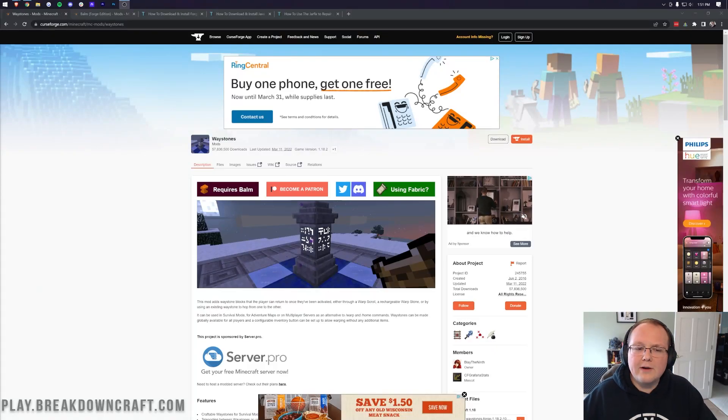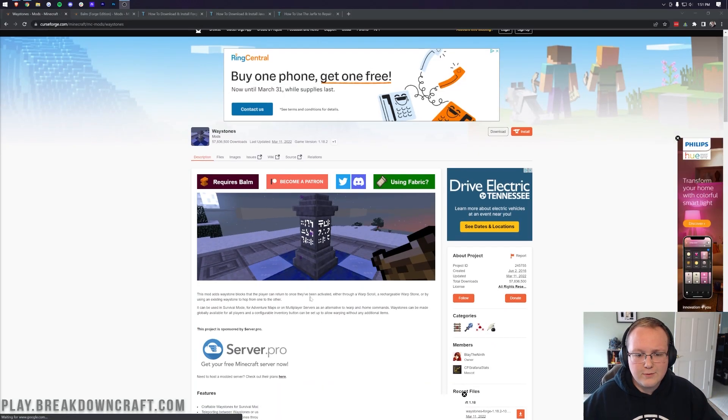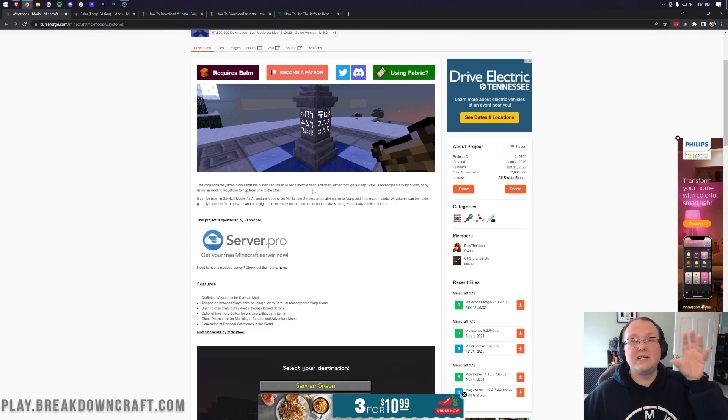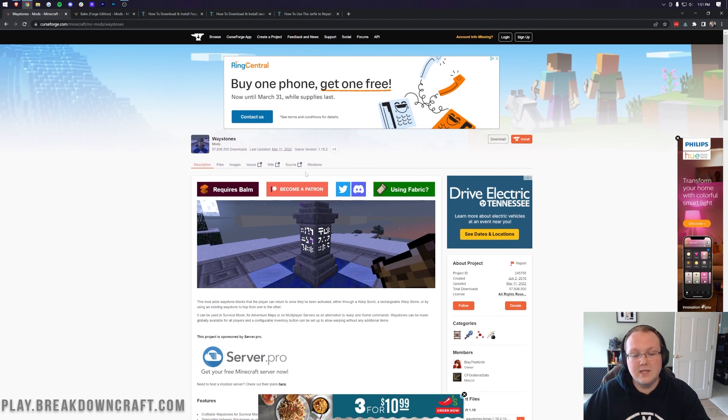So you want to get the Waystones mod in Minecraft 1.18.2. Waystones is honestly really, really cool. As you can see, it adds in Waystone blocks that players can return to once they've been activated, either through a warp scroll, a rechargeable warp stone, or by using an existing Waystone to hop from one to another. It's kind of like adding in a teleportation-style system in survival Minecraft using the Waystones mod.